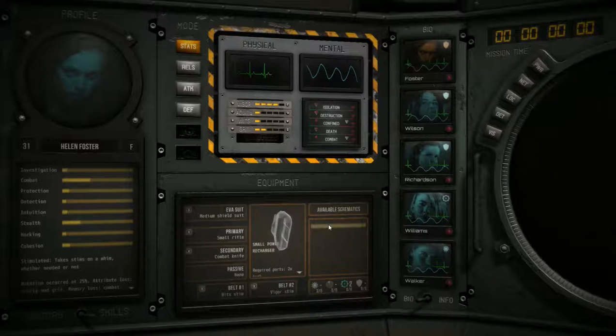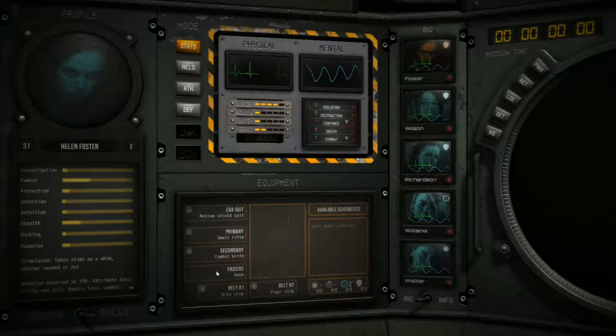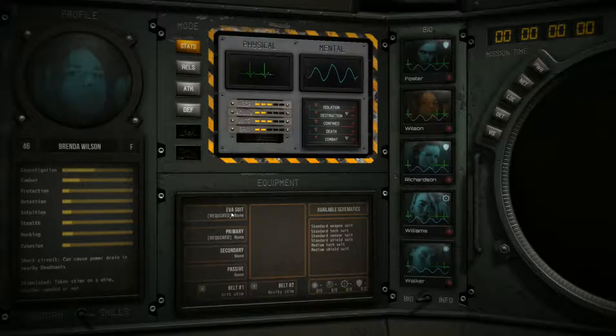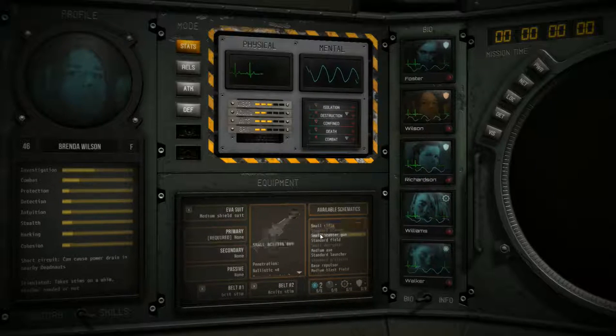All in all, it's a bit of a bugger. Standard field unfortunately requires 2 defence ports, the medium shield suit having 9. So we've got a bit of a tricky situation here. And I think I actually have a solution, which is a terrible one. Rather than buying any new equipment or new weapons, which is what I really wanted, I'm actually going to get rid of the light weapon suit. We're going to take a medium tech suit.